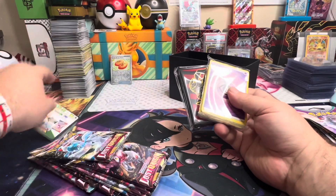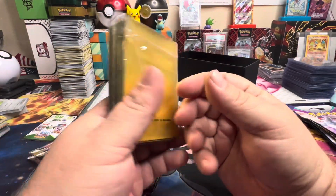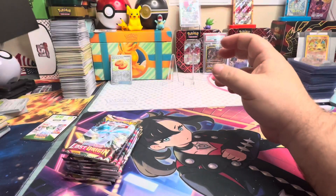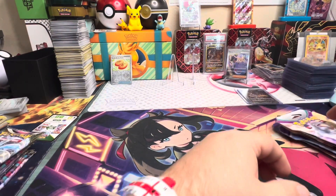You also get a code card, a pack of energies which we just throw away, and some cool card sleeves — the Urtina ones. We'll open the Lost Origin last, so pick out two packs for me.